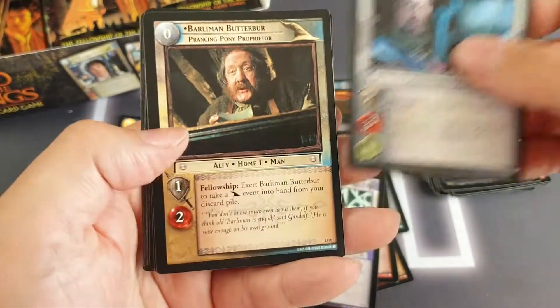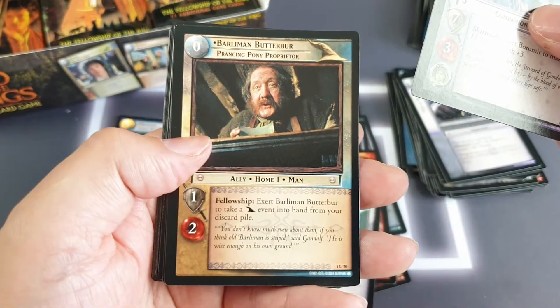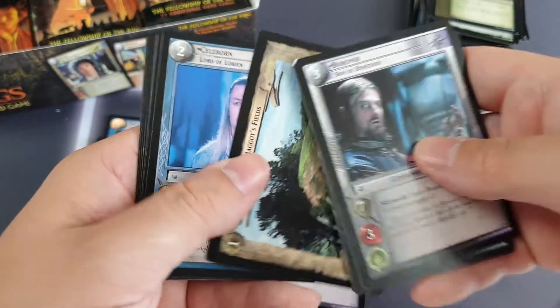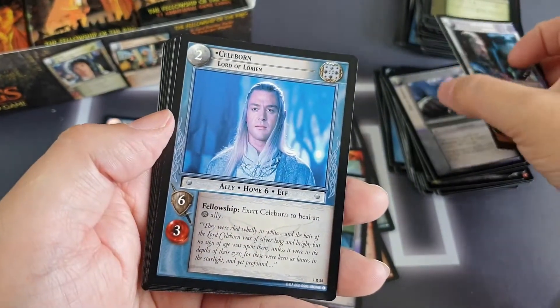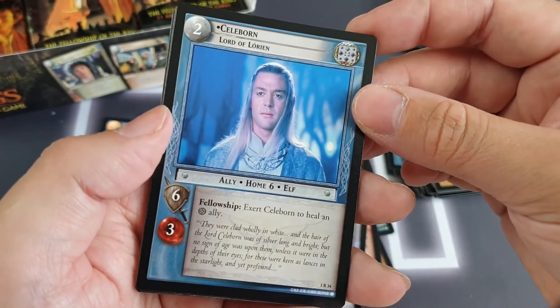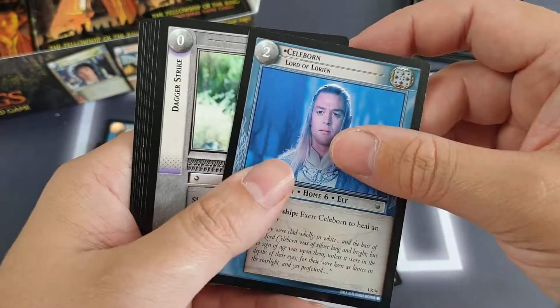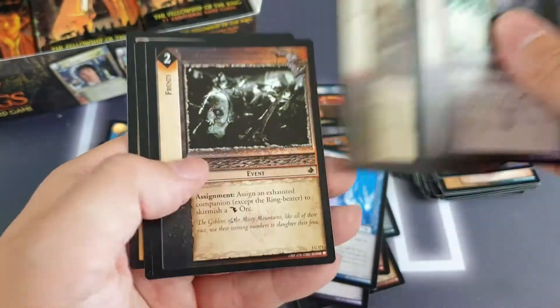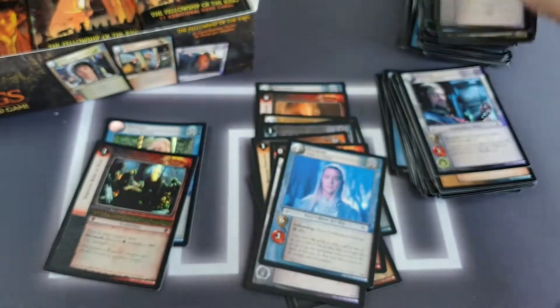We've got the uncommon version of Boromir, Barliman Butterbur, we've got Farmer Maggot's Fields, and then our rare is Celeborn — one of the elves. Fantastic. So we've got another named character rare. Going through the commons — no foils there.